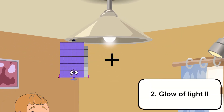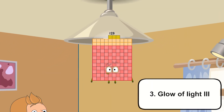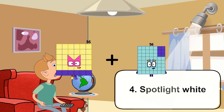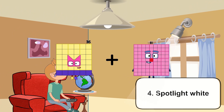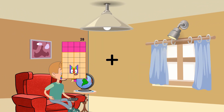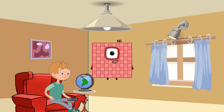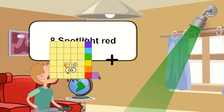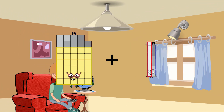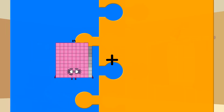57 plus 54 equals 123. 36 plus 81 equals 117. 28 plus 72 equals 100. 39 plus 19 equals 58.